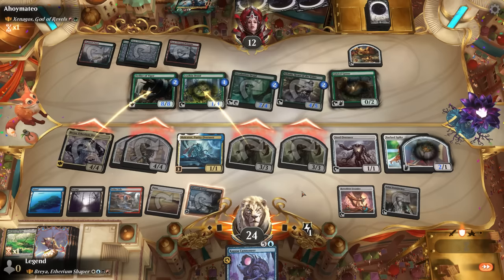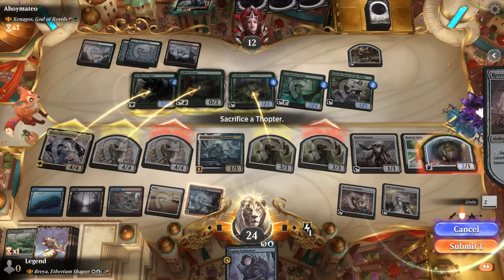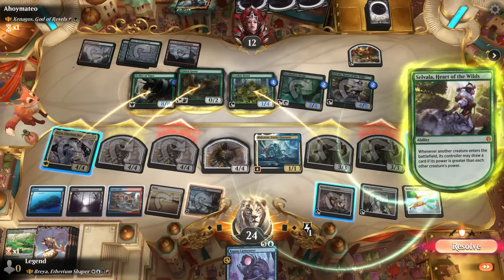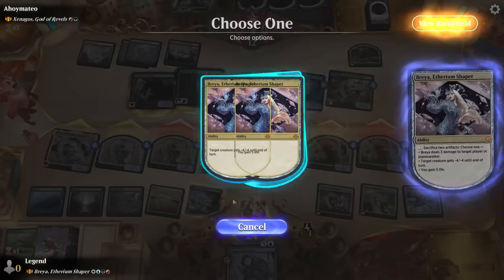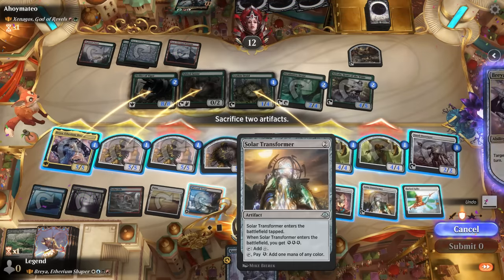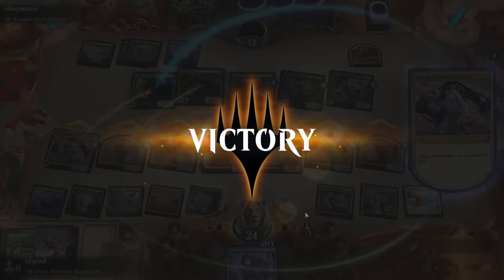Kappa Cannoneer is the draw. Step one is play Barbed Spike, giving me another Thopter I can sack to the Foundry. We have Brea's ability at the ready — in combination with Steel Overseer even my 3/3s have a decent attack. Opponent did block, so we get to trade for the Defiler. Sack Thopter to make a 4/4, activate Overseer, activate Brea, sacking Transformer and Barbed Spike — and that's good enough for a concession since Defiler just dies to the 5/5 Brea. Awesome, on to the next one.